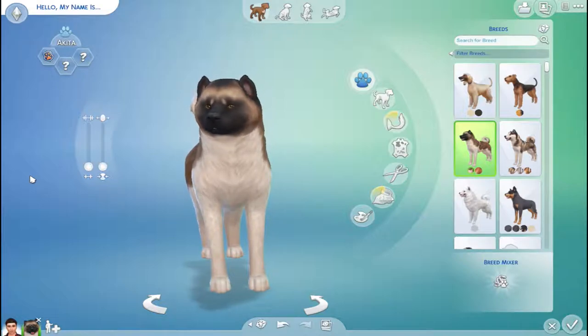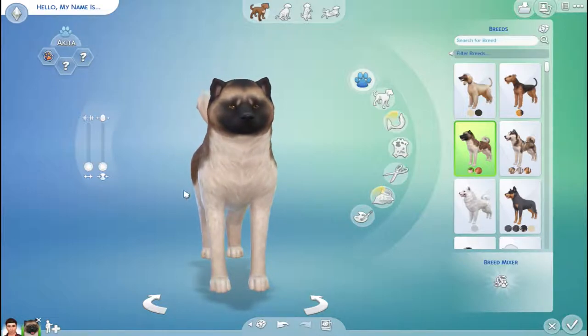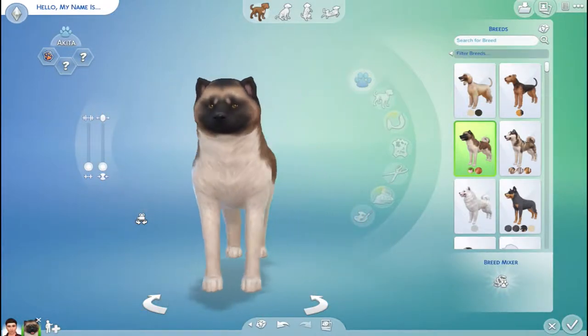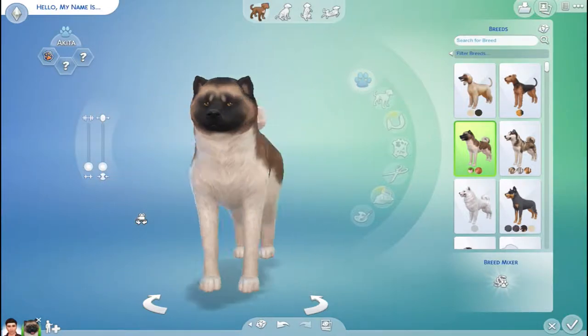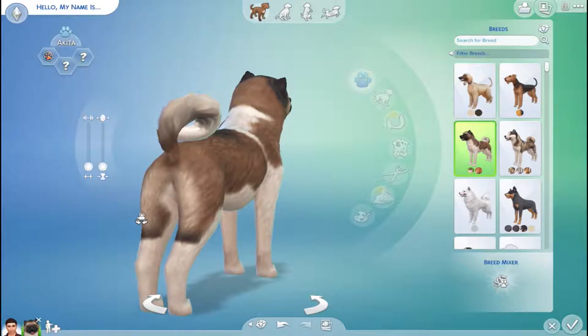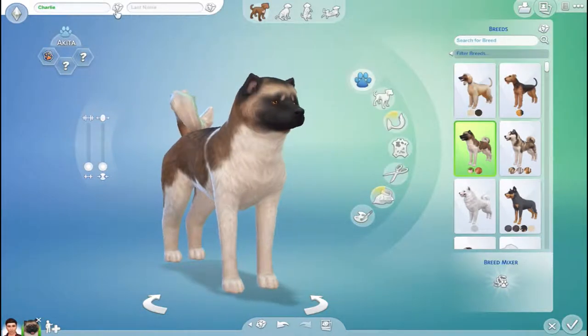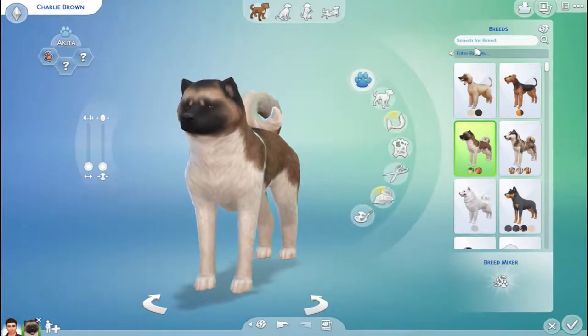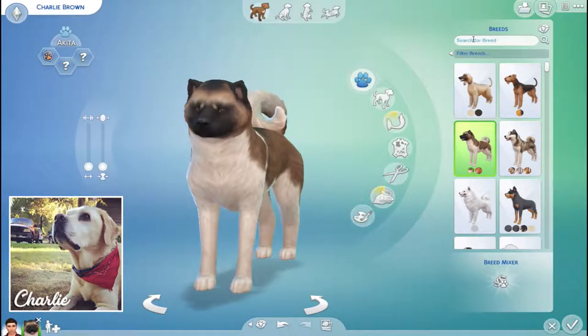I'm gonna make Cleo in a different video, which should be fun and also simultaneously depressing. I was originally just gonna do this as a speed create-a-pet, but I thought why not react to the pets with you guys live because that sounds like more fun. Since Charlie is the old man and was technically here first, we'll make him first. We call him Charlie Brown and he is a yellow lab.